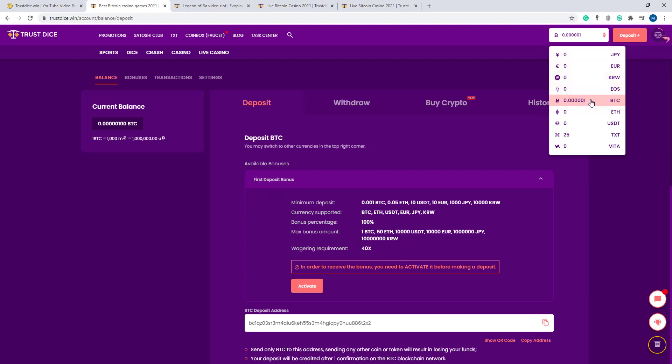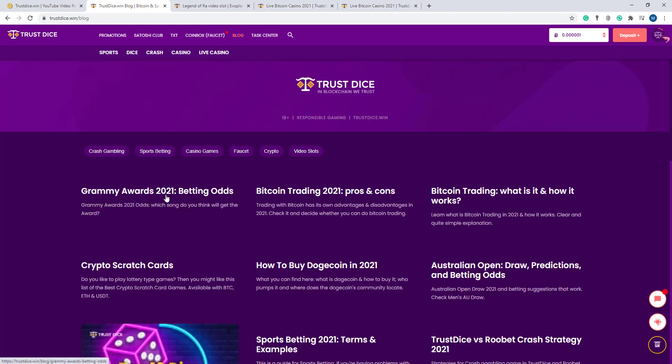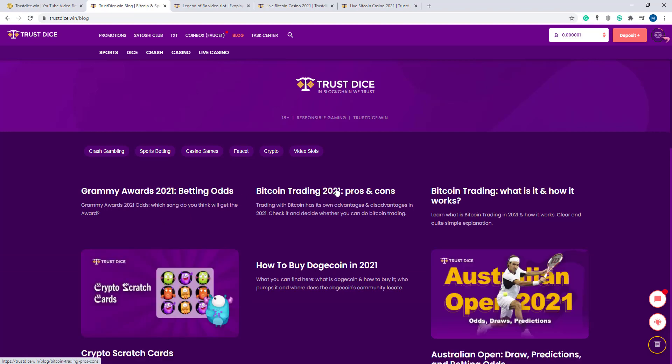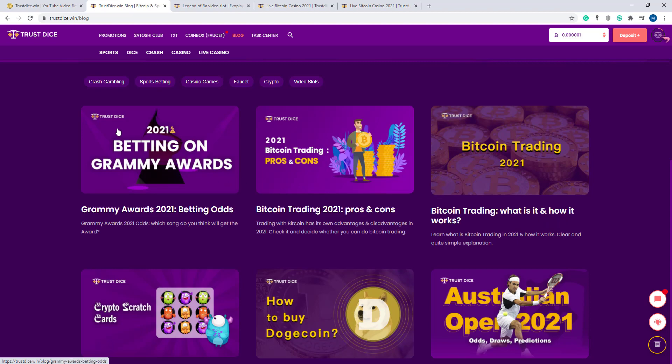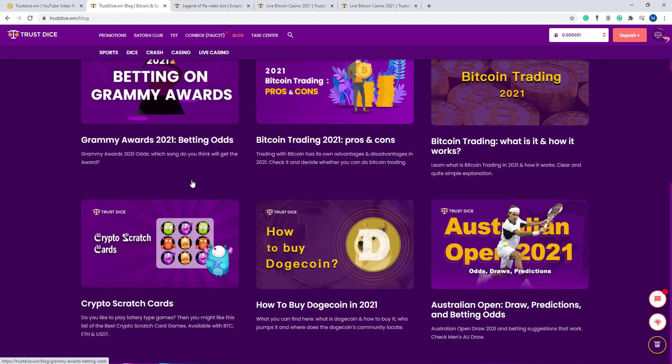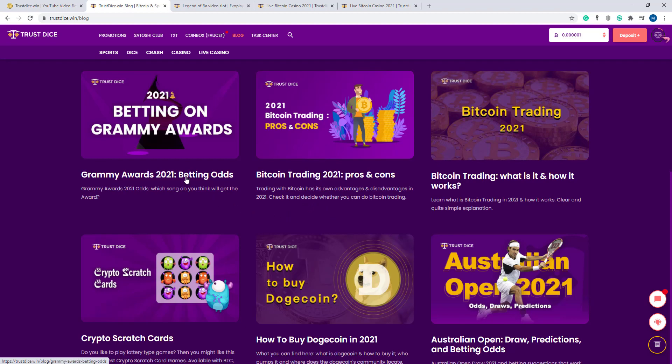Here my account shows 0.0000 BTC as I just logged in. Here the blog section — Grammy about 2021 betting odds, Bitcoin trading 2020 pros and cons, what is Bitcoin trading and how it works. All the latest blogs are here. If you want to know more about this gaming site you should read all these blogs carefully. This is my first video about this website, so I will discuss more about this project in my next video. Thank you for watching, goodbye.